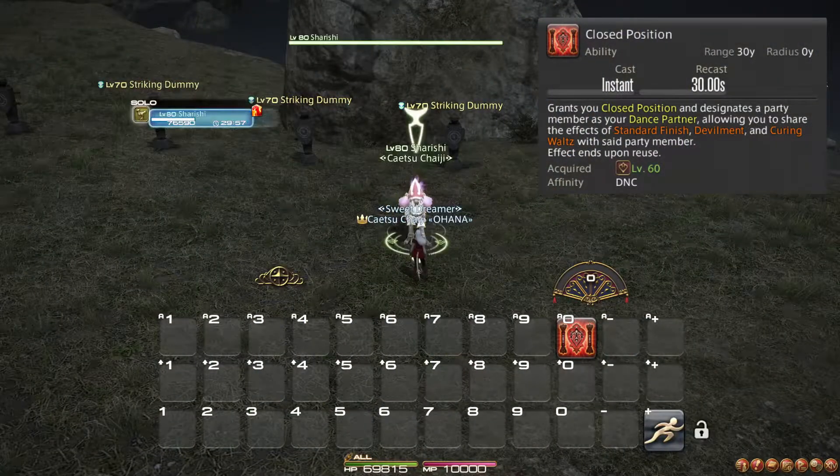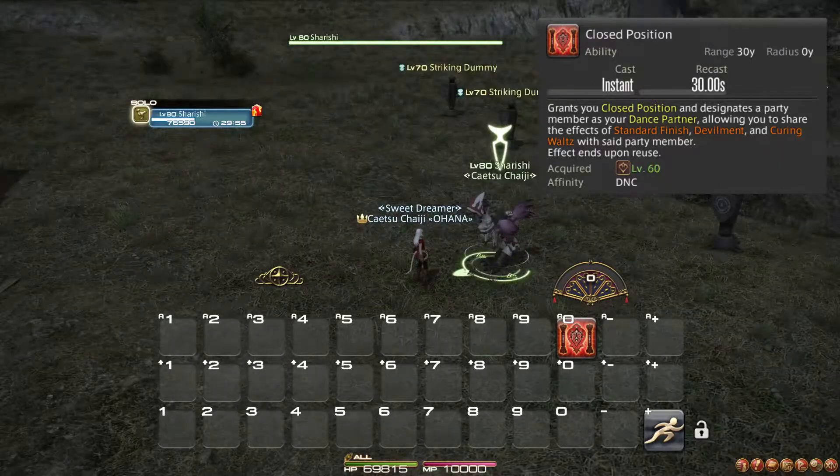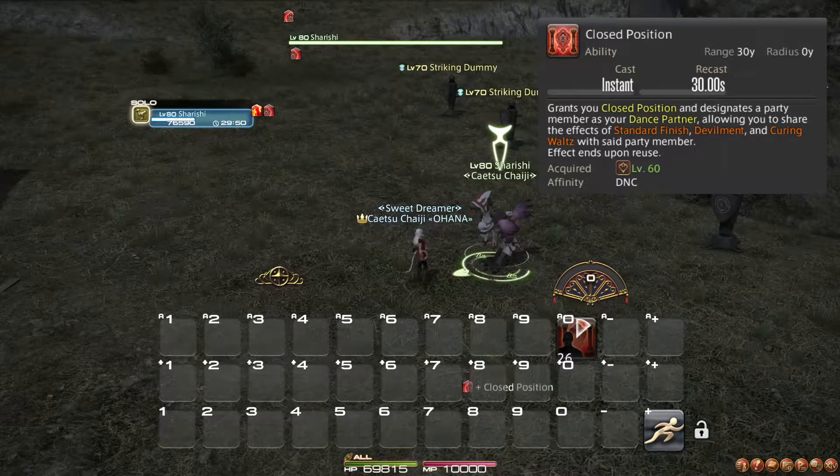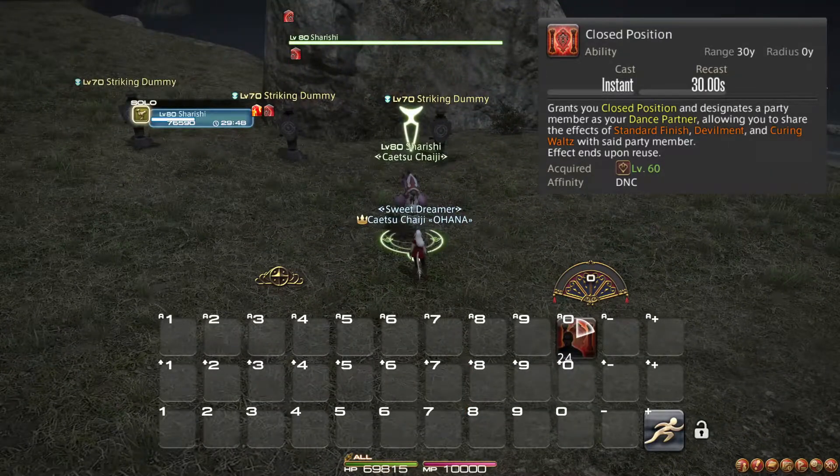Closed Position is the signature Dancer mechanic. You use it to choose your dance partner. This ability on its own does not actually do anything, but works to direct certain other actions' effects towards your dance partner in addition to yourself.